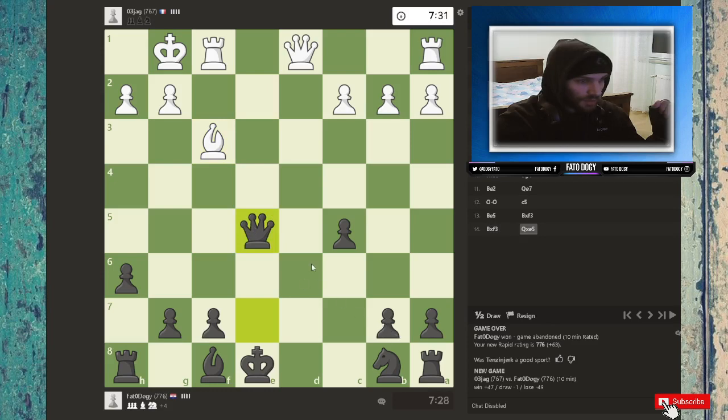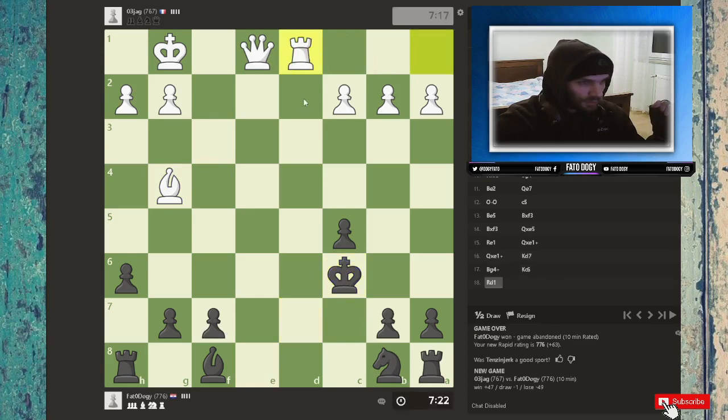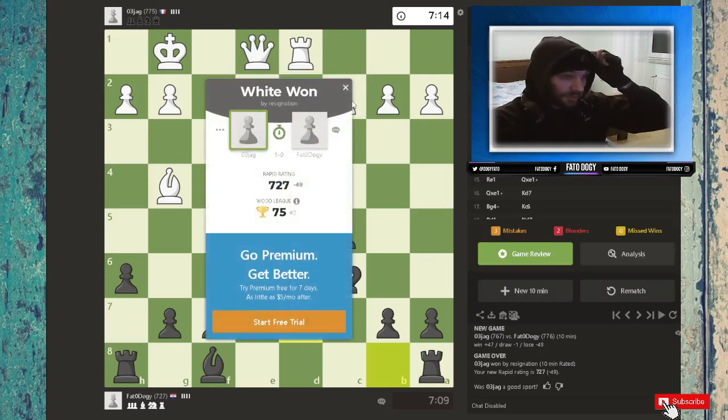My rook is now trapped. I lost my queen — I'm stupid! And now I lost my rook too, which is also bad. I miscalculated that one. I cannot lose my rook at least, but I can lose the game. Most likely. How can I save it? I cannot. I will resign this game — I don't know how to play with black pieces apparently.